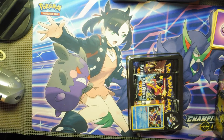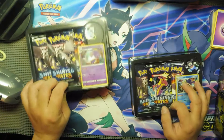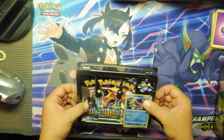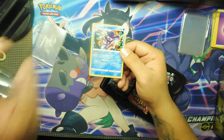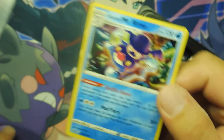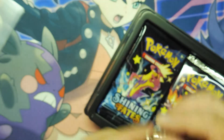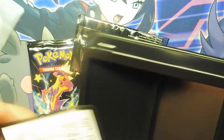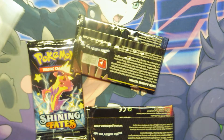I'll pop both of these open real quick so I can get them ready. We'll do the Glaring Mr. Rime first. Got some sleeves, you got Glaring Mr. Rime. I see the Pokemon Center website has Battle Styles on it. I love these cards — the mad party cards are awesome looking. I needed that card, I needed the little pin that comes with it, and then you get your little tray with your mad party code card.